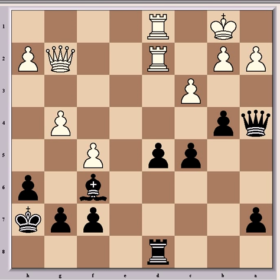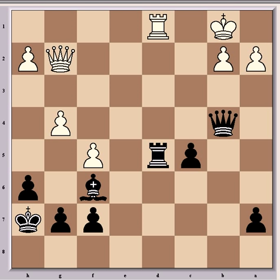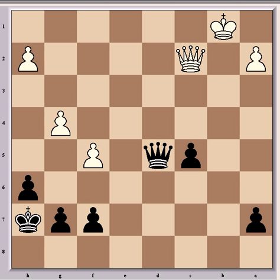After cxb4 and queen takes b4, black now has a passed pawn and his bishop exerts great pressure. One of the problems for white is that he can't play rook takes d5 because rook takes d5 would follow, and queen takes d5 is impossible because of queen takes b2 mate. So rook takes b5 and bishop takes b2 — black is clearly better. The bishop is immune because of queen takes b2, queen e4 check, say queen e2, and queen takes d5 — black will win this ending a clear pawn up.